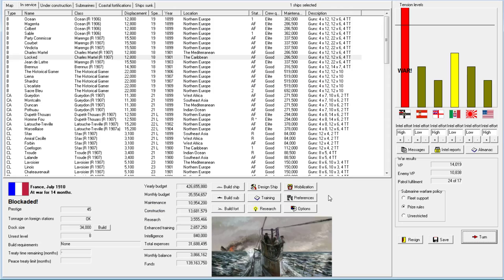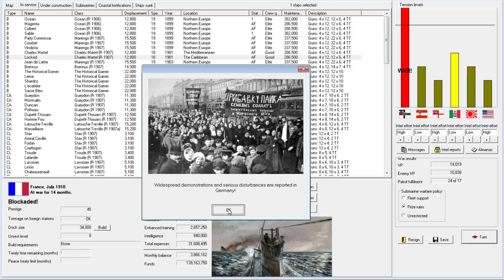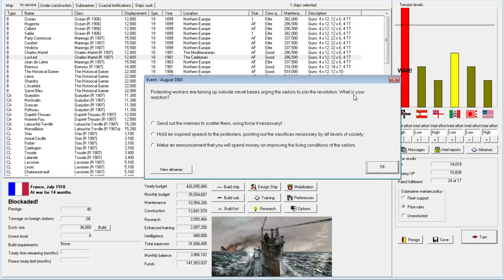Our balance is stepping up to 4 million - we'll be able to design a ship. The German invasion has been defeated! There are protests in Germany. We can increase their unrest, but I don't think that's a good idea. An inspired speech is probably the best option. We'll do that.